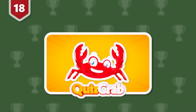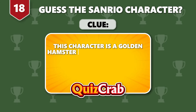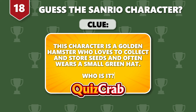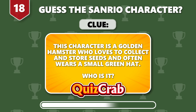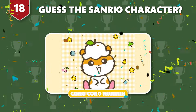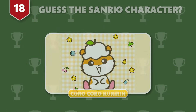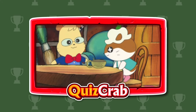Round 18. Recognize this character. The clue is: this character is a golden hamster who loves to collect and store seeds and often wears a small green hat. Who is it? It's Koro Koro Kurin. Smells really good. Your house sure is wonderful, Michael.